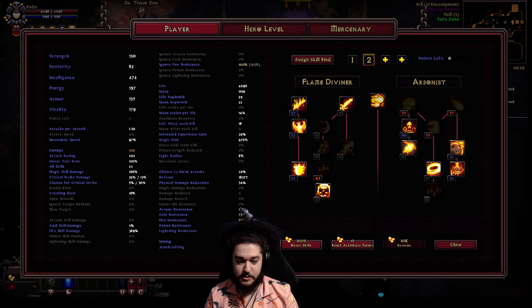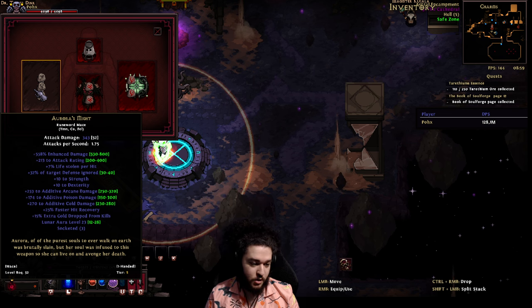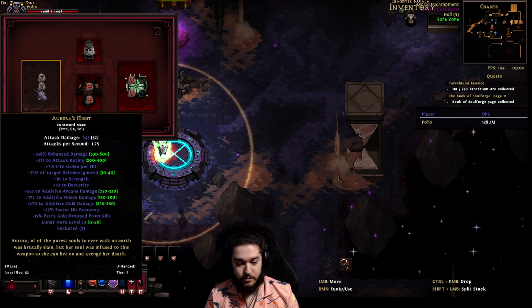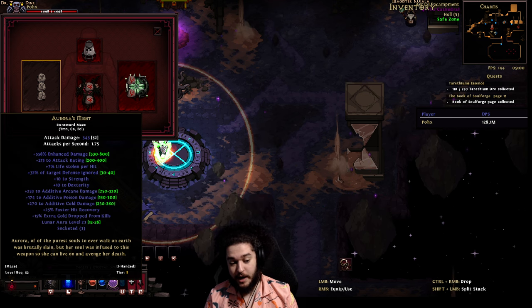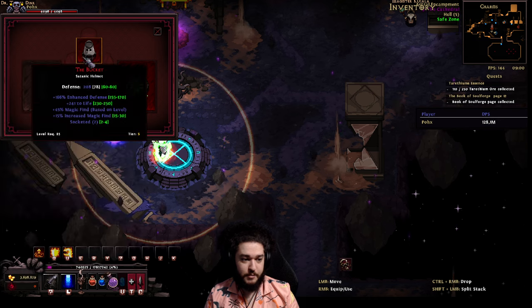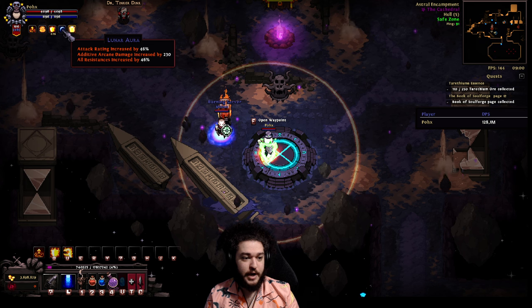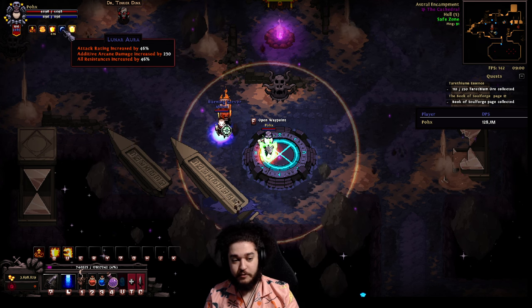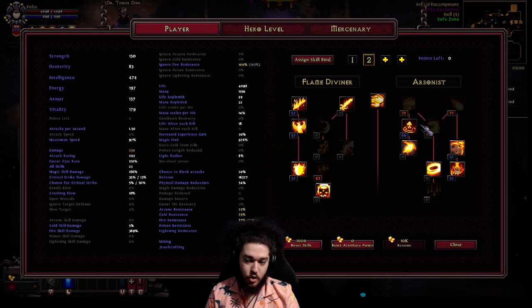Speaking of resistances — if I flash it open you'll see 75 all res, and a large part of this is because of my mercenary. I'm using a Rune Word called Aurora's Might. If you look at the bottom it says Lunar Aura level 23 — on a two-hander it actually rolls higher value, but my merc is set up for magic find so he's using a Leprechaun's Breed. The Lunar Aura gives 46 all res, so I use my mercenary to help res cap myself.